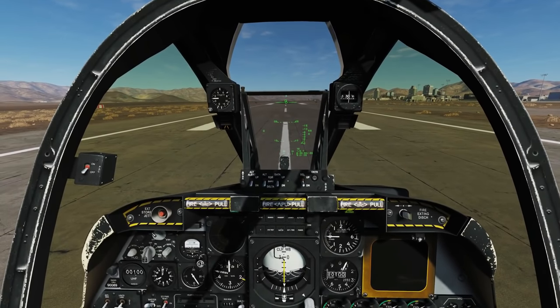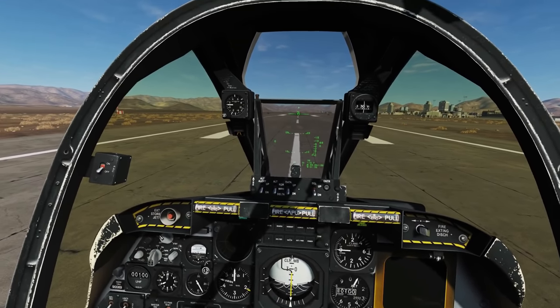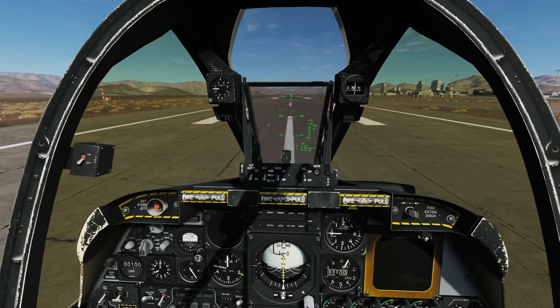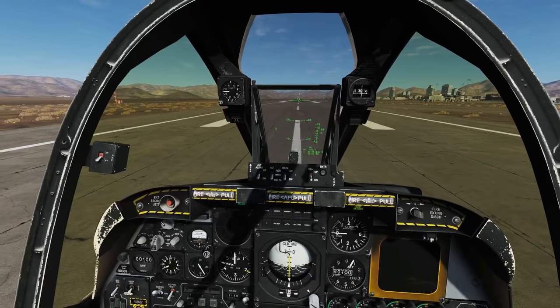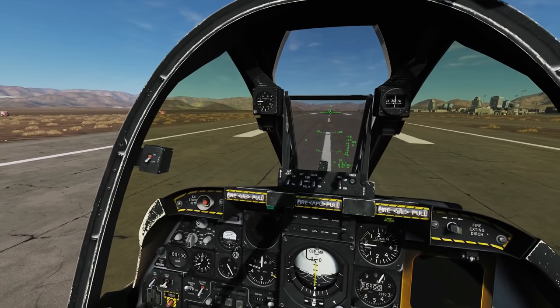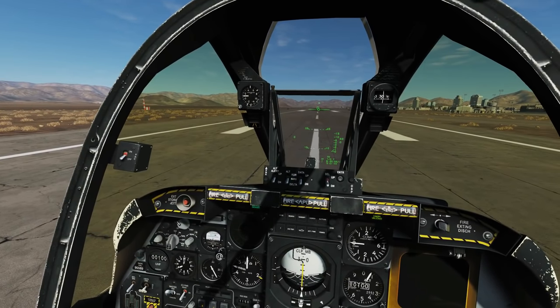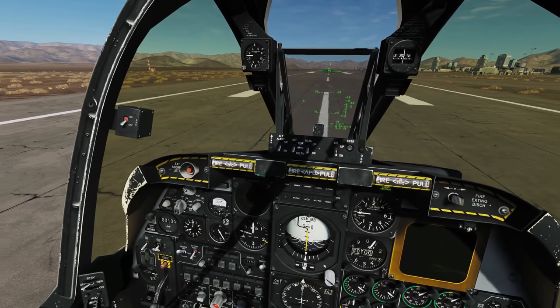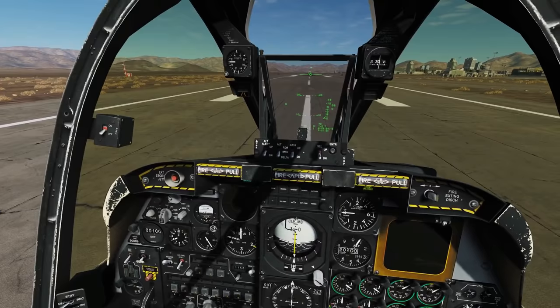Hello and welcome back to the Reapers. Today we're in our A-10A and we're looking at air-to-air weapons. We've got essentially two weapons: the AIM-9 Sidewinder, which is a FOX-2 type missile — a missile with a passive IR sensor that seeks out the heat from other aircraft — and the GAU-8 Avenger Cannon.